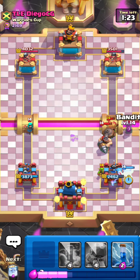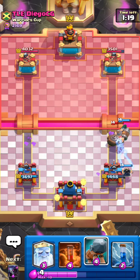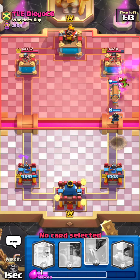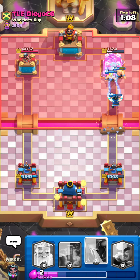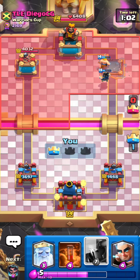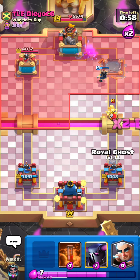Electro wizard, bandit — I think I'm going to spam one because he probably has an awkward cycle. Going to zap that as well. Maybe I can get a connection with this battle ram, and I do! Oh wow, that is a lot of damage! Let's go — we take the tower!